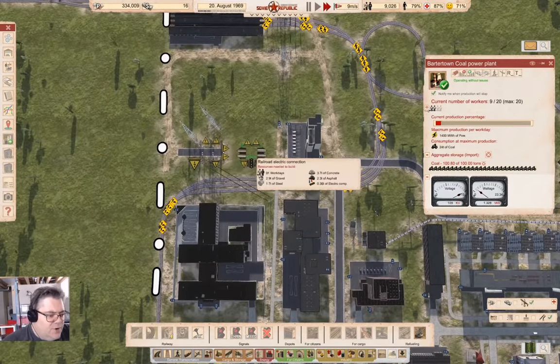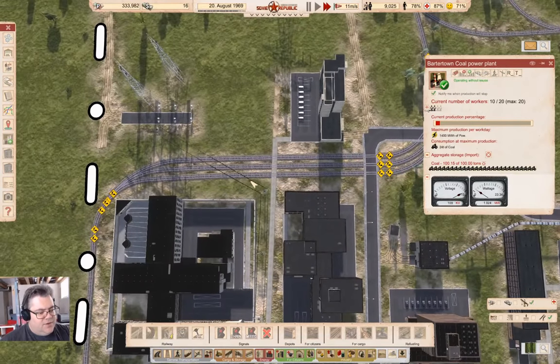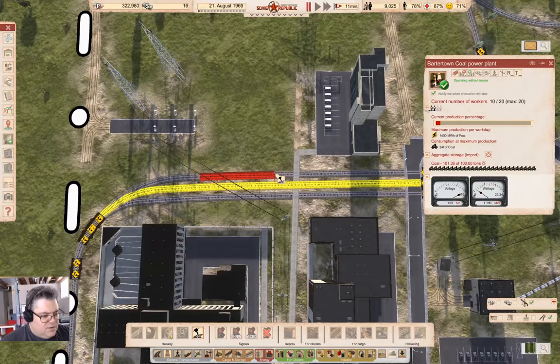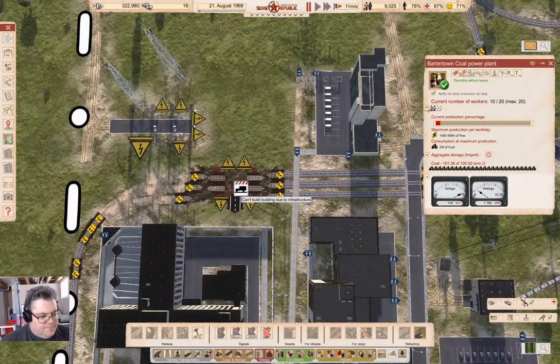I could actually put it over here and just pick up the extra connections from here. Yeah, I could do that. How can I fit that in? I'm going to try slotting it in here. So if I grab the thing and I put it here, like this — yeah, that should work. Okay, so if I put it here.